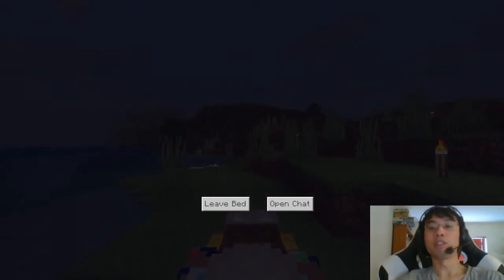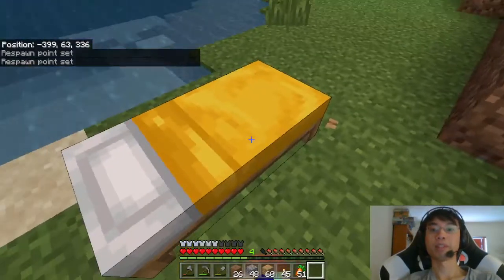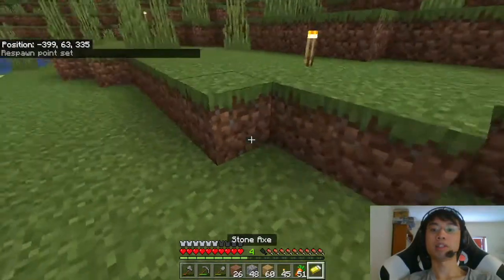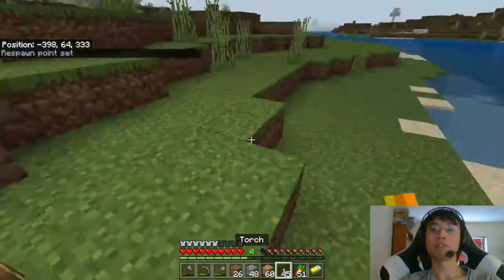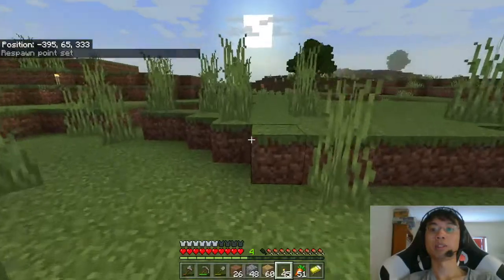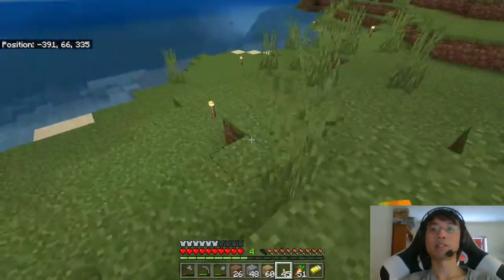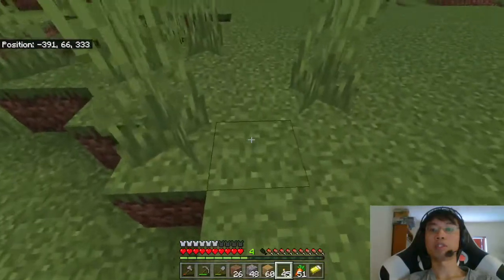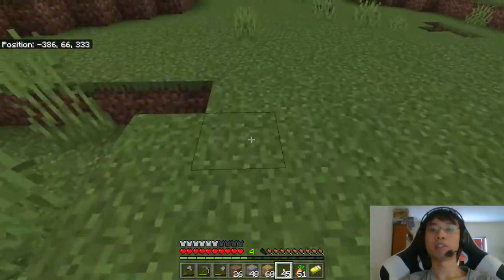I scouted the nether briefly too. The nether portal generates in a cave, which is great — which means we don't have to build protection against ghasts. Placing the next set of torches, counting out to 12.